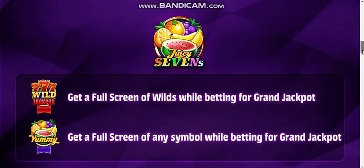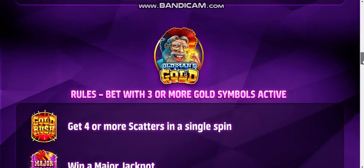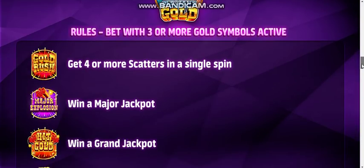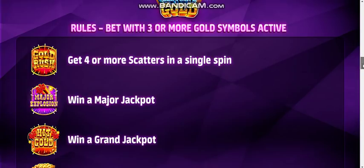I like the yummy badge. Old Man's Gold — in this one you have to bet with three or more gold symbols active. You can get four or more scatters in a single spin for a badge. If you win a major jackpot, you'll get a badge. A Grand Jackpot will give you a badge. And you get a full screen of any symbol, excluding wild substitution or full screen dynamite.